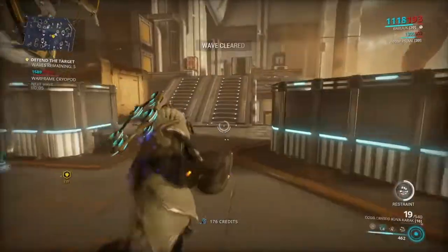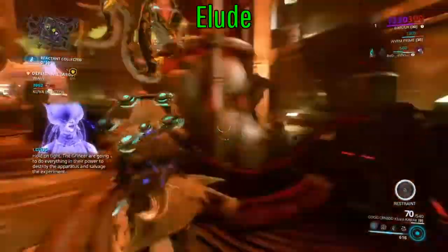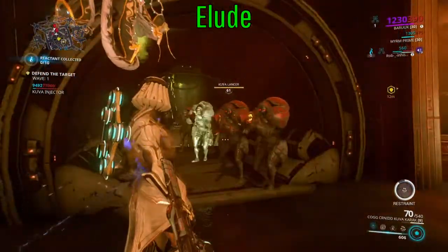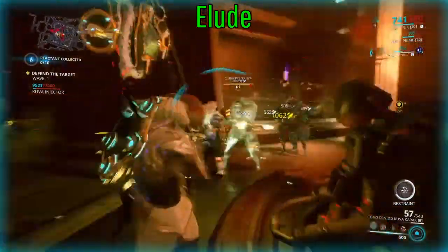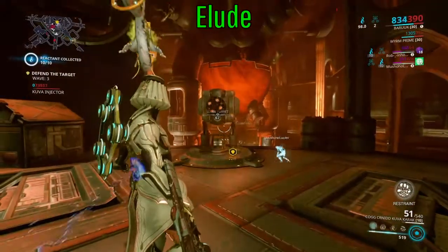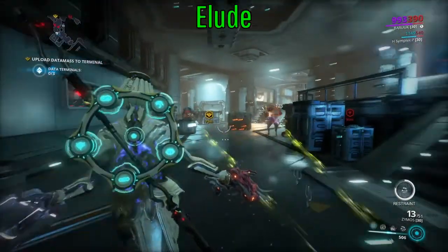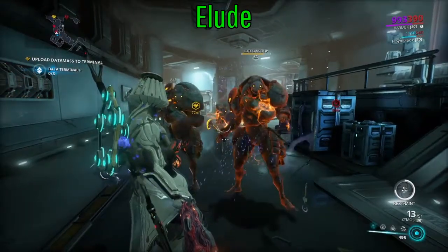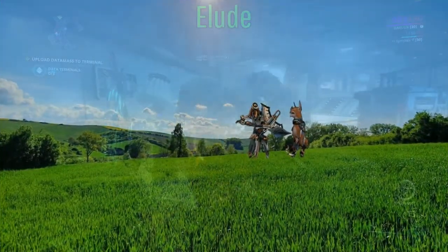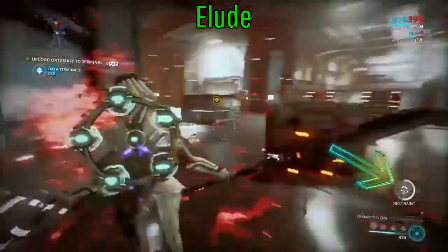For example, his Elude - no matter what defense you're playing, whether it's a mobile defense, endless, or one of those weird defection missions, it doesn't matter the tile set either. All the enemies are going to come to that cryopod or the hostage - you know, the guy just walking around trying to get shot. Elude will allow you to just stand there and be safe. It's technically energy draining but it's not a bad drain, and with some range this ability will have a 360 degree window - well, more like just outside.